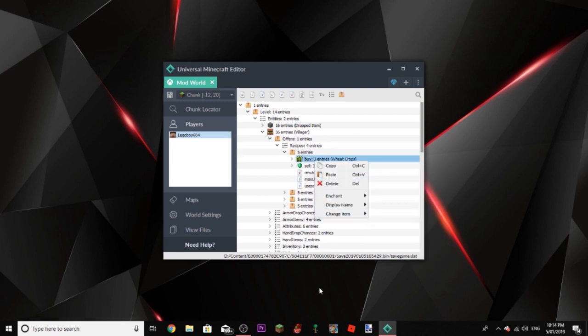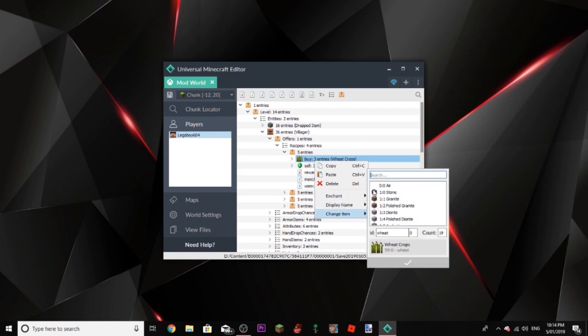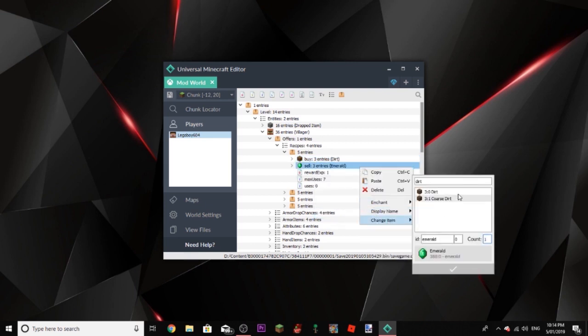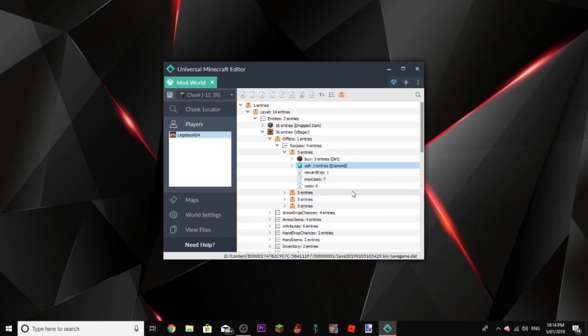We could change that — yeah, we can go to Change Item, dirt. I might not actually be able to verify this because I don't know which villager this was, but it actually works — I've tried it before. If it doesn't, let me know and I'll see if I can fix the problem. I can type in diamond and switch this to like 127. And boom — we have one bit of dirt for tons of diamonds, and it only has 7 max uses, so you can just go 9, 9, 9, 9, 9 to use it forever.